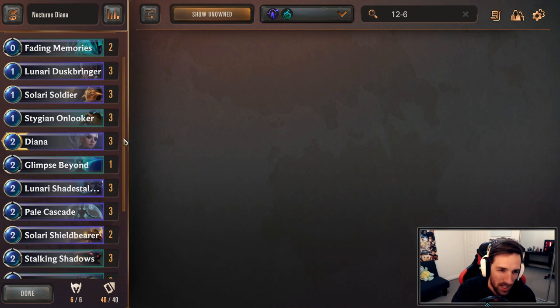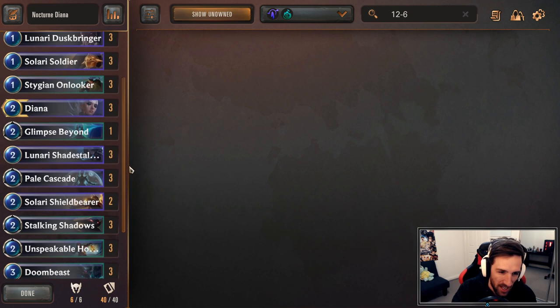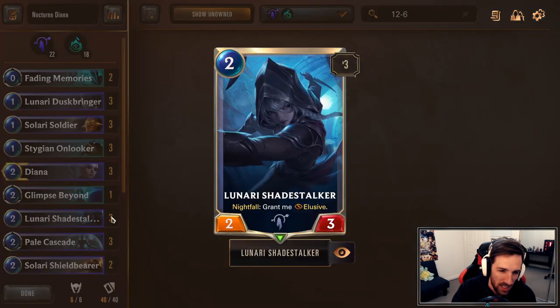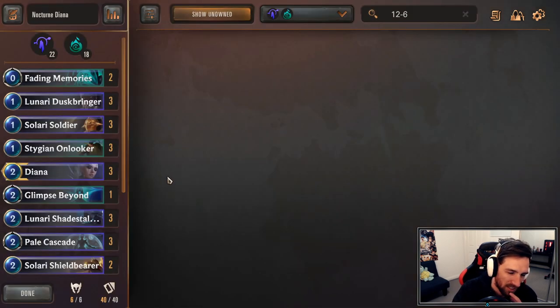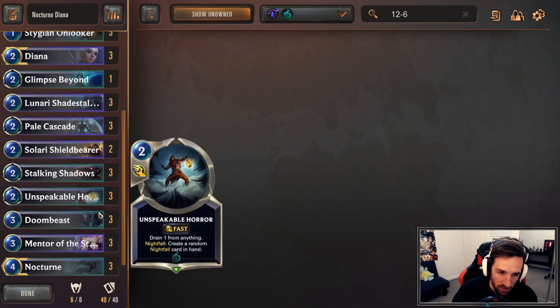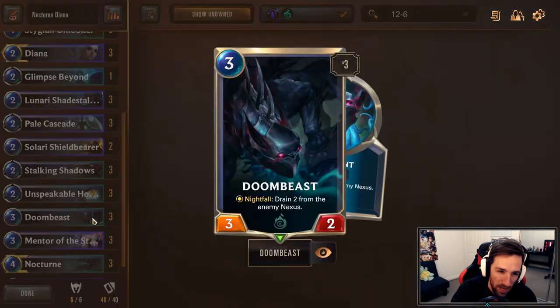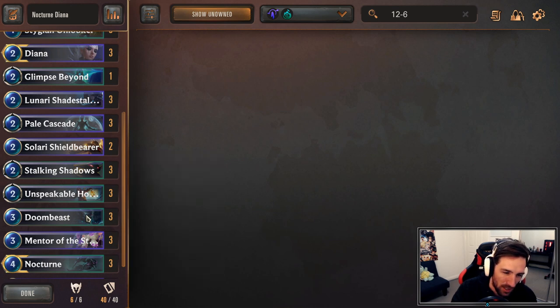Sometimes throughout the early game you might get a bit of a clunky hand. You can kind of break that out by skipping your first couple turns and setting up for a powerful swing. Another way we're going to be closing out games quite often is with Lunari Shade Stalker — this card is low-key very insane and just proves that elusive units are insane. When we face other elusive units, we have Fearsome to get by that. We can sometimes push a cheeky lethal with Unspeakable Horror and Doom Beast. Doom Beast is actually low-key getting that reach over the top, similar to burn decks with Decimates and such.